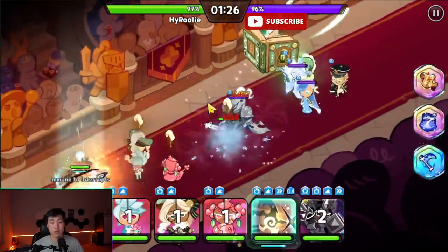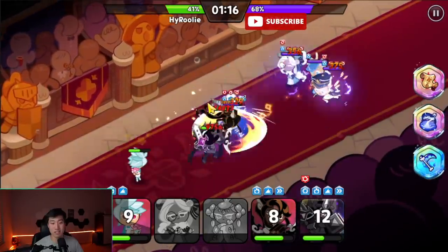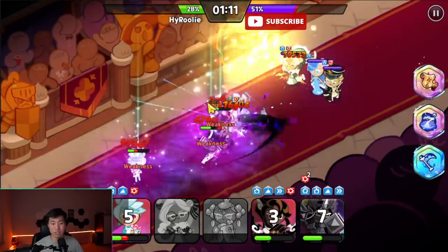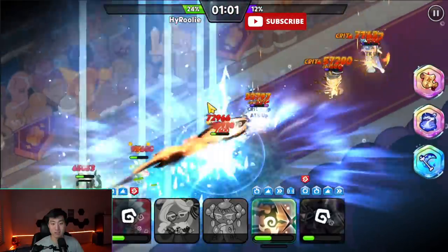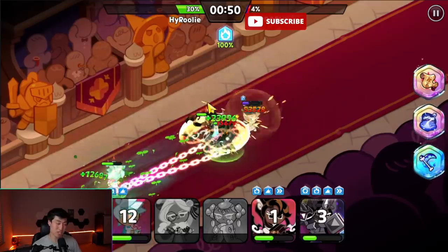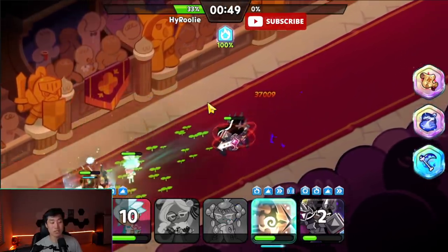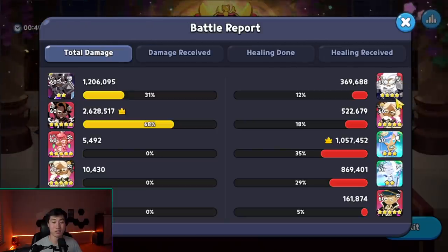This T-Night team also has Almond, making it tougher. It was scary but we pulled through. One interesting thing: because they have both Feather and Almond, T-Night sometimes dies earlier than Almond and Sea Fairy, which works in our favor. This doesn't mean T-Night comps will disappear from the meta, but you can see how strong Caramel Arrow is in this matchup.